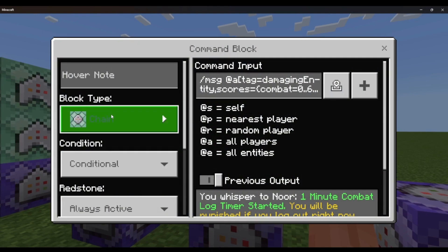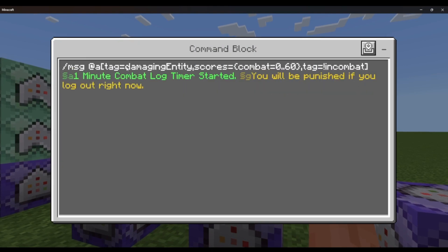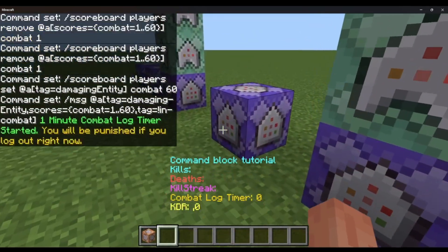And then: chain conditional always active — message at a, tag equals damaging_entity, scores equals combat equals 1 through 60, tag equals exclamation point in_combat. Message: 'One minute combat log timer started. You will be punished if you log out right now.' That's just warning the user so they don't log out and get banned without knowing.